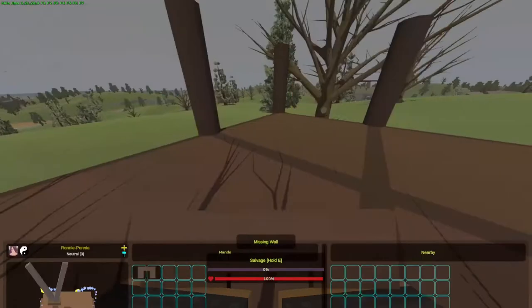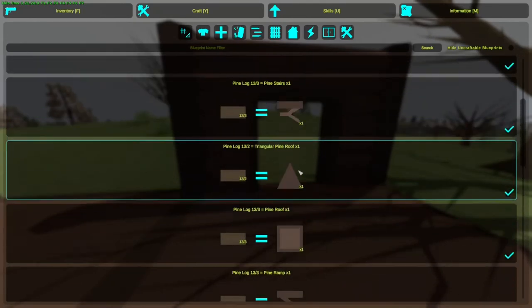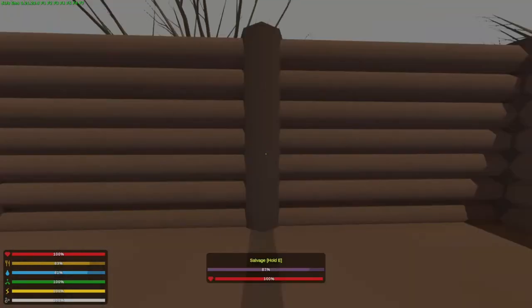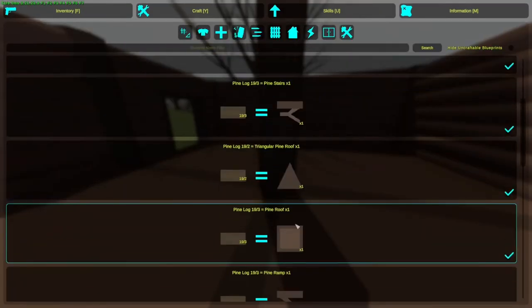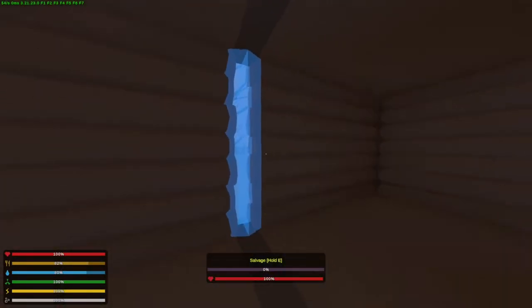Craft one doorway and the rest should be walls. I will show about windows soon, but for now just go all walls. Take a pillar from your corners and place it in the middle. Then craft your roof and place it.